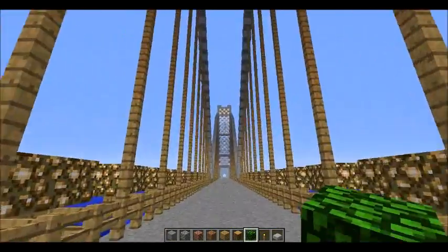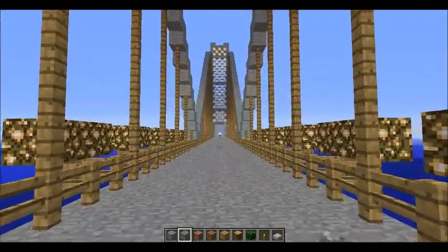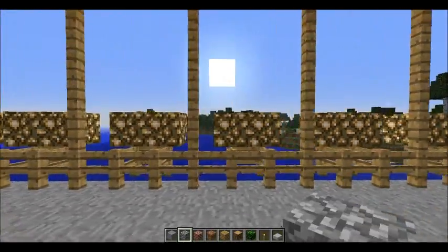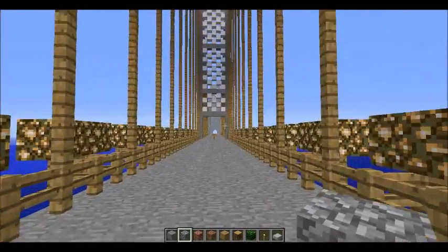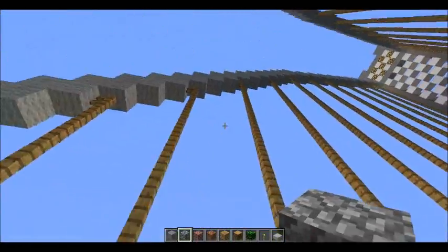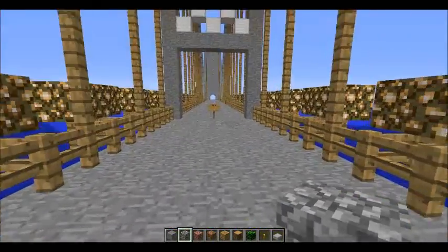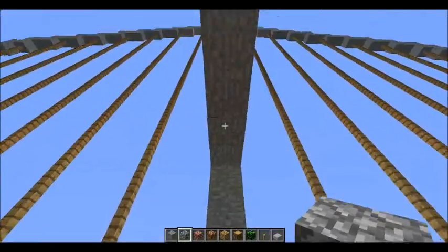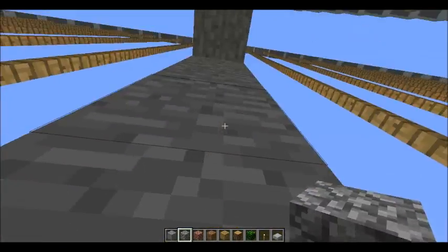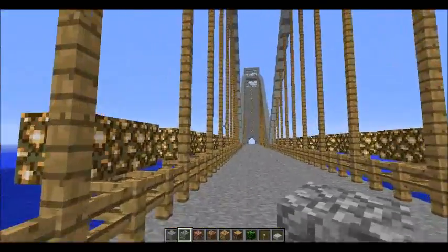It's through here, and then this is what you'd see when you first come out. I have it lit up by these little glowstone lamp things on the side. The suspender cables are made of fences. I have this sign here to show where the exact middle was — this is the 80th block right here, so there's 79 blocks that way and 79 this way.